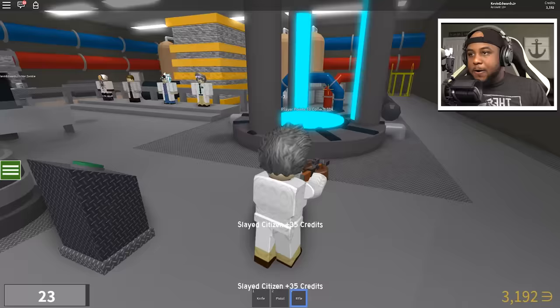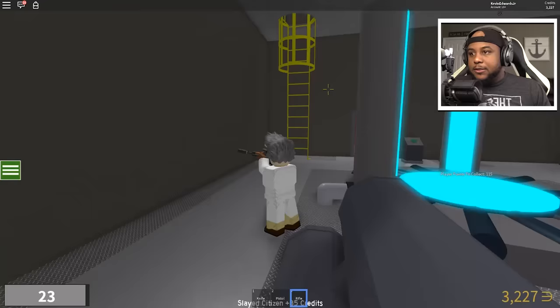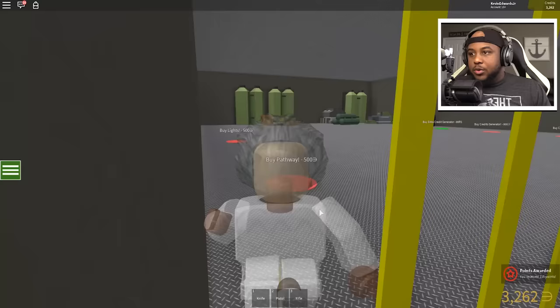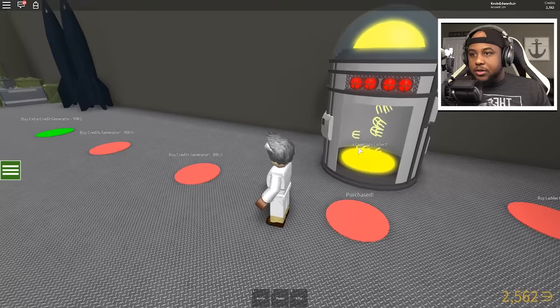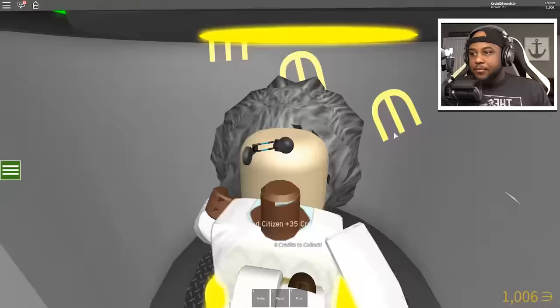Let's collect some of these player points. Going up — we got 3,200. We can buy the pathway, lights, zombie path — let's get some generators going. Credit generators! Let's get this one going and that one. That way it's generating credits and we can just walk in and grab them.